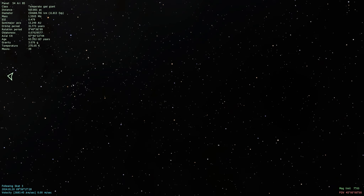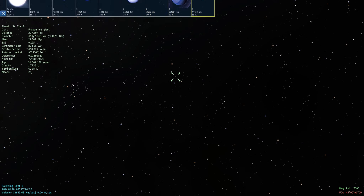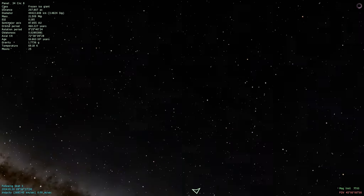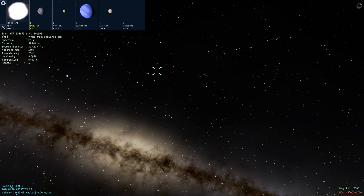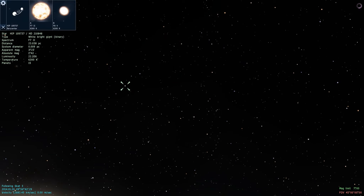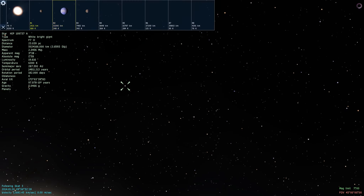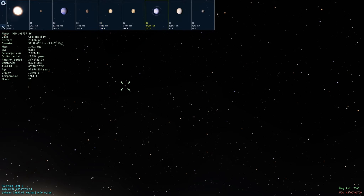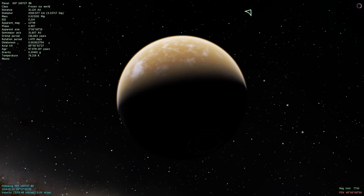Now if you guys haven't heard about this game, it's basically a space simulator where you can click on any of the planets or stars that you see in the sky and basically go up to them. Some of them are actually real stars, but in the world we live in today we've only found about five percent of the actual stars in the observable universe. So it's pretty cool to think about how many could be out there.